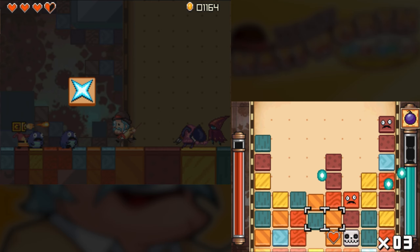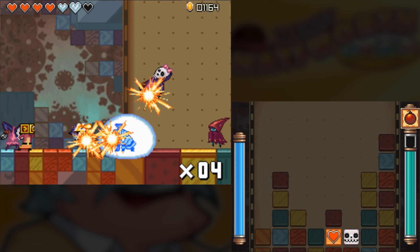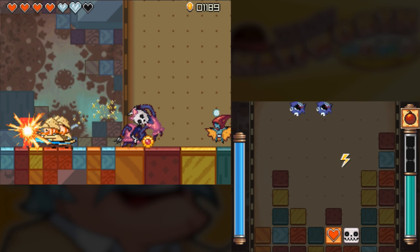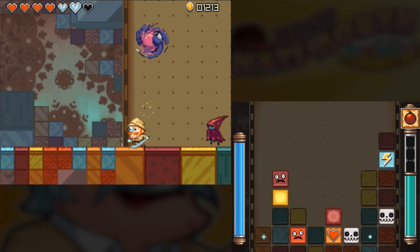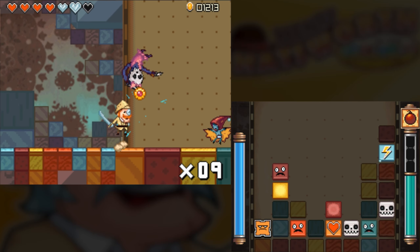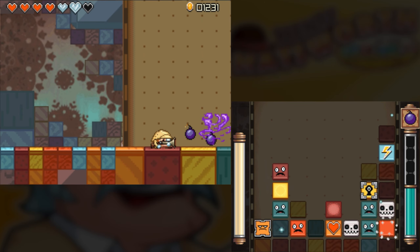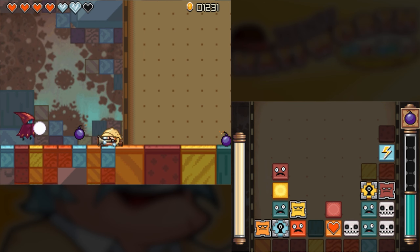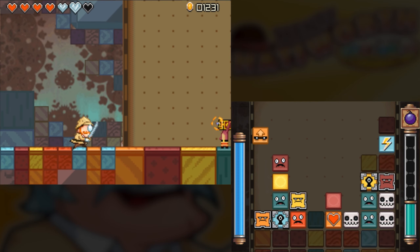Really good job on the sound design for it. It's great to see that every enemy has a very distinct tell when they arrive — all their attacks sound different, which is very hard to do and also very important when you're dealing with a brawler of any kind, especially a 2D one. And of course, when they die, they turn into skull blocks.